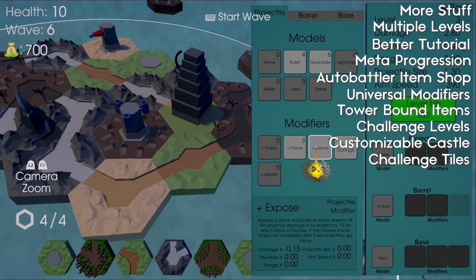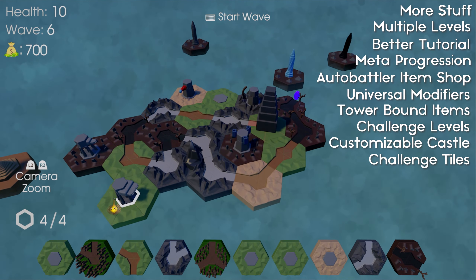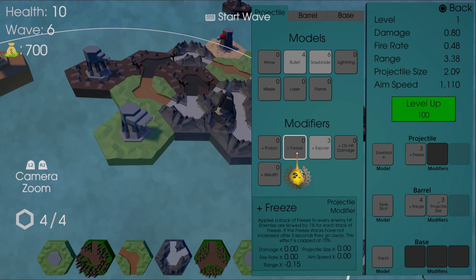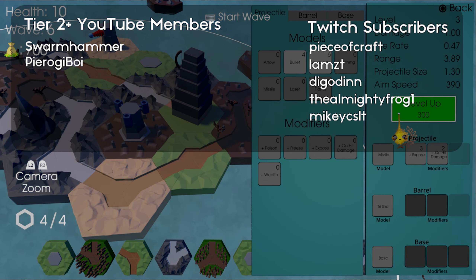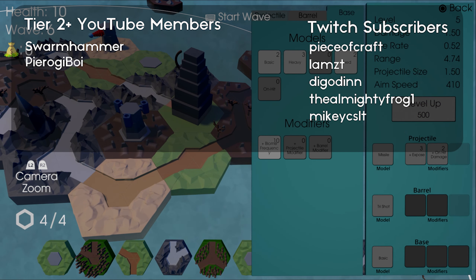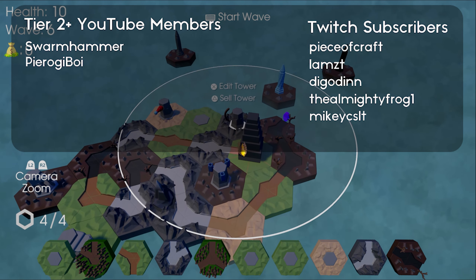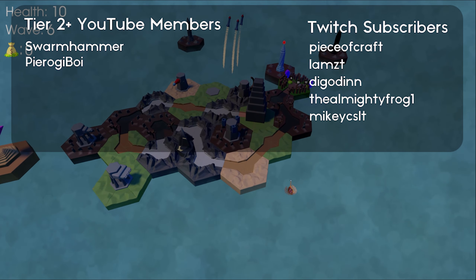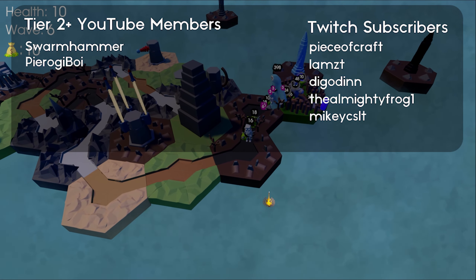That's it for my list, but do you guys have any ideas for additional features? Please share them in the comments. A good amount of these additional features were actually either from the community or at least inspired by a community member's idea. I've also been thinking about doing a Kickstarter for the game — not anytime soon though — but the plan would be to create a fully polished demo in Godot and then use that to drive traffic to the campaign. The funds would then be used to create more content, like more biomes, items, enemies, levels, etc. The devlogs from here on out will be of the Godot version, covering specific features I implement and the game design decisions I make, so definitely look forward to those.